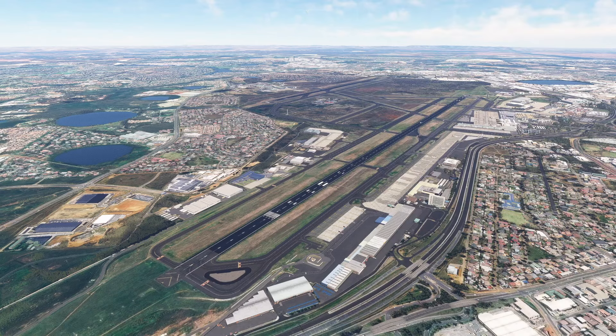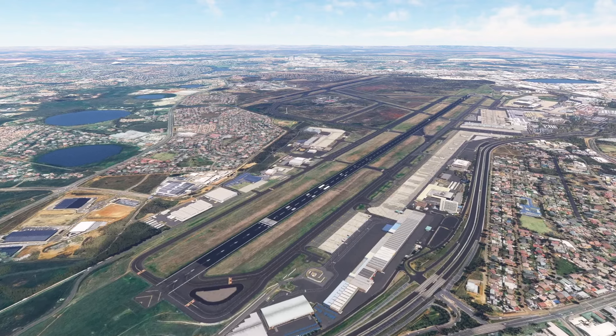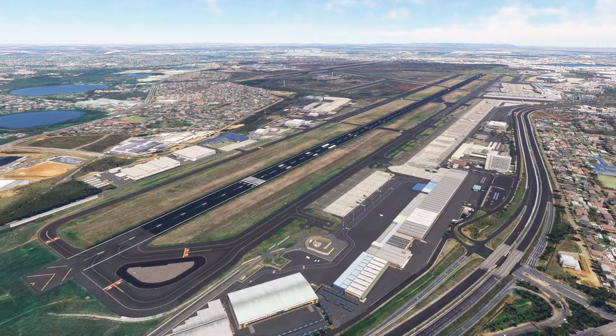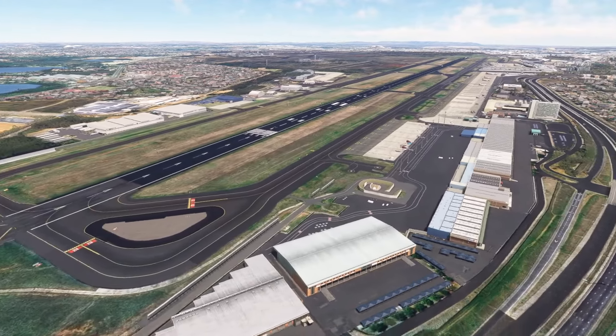Hello, so today we're taking a look at Johannesburg Airport from InniBuilds in Microsoft Flight Simulator. Let's go and have a look around the airport to begin with, and then we'll work our way around some of the buildings a little bit closer as we get to them. We're going to fly with the drone camera around the airport.